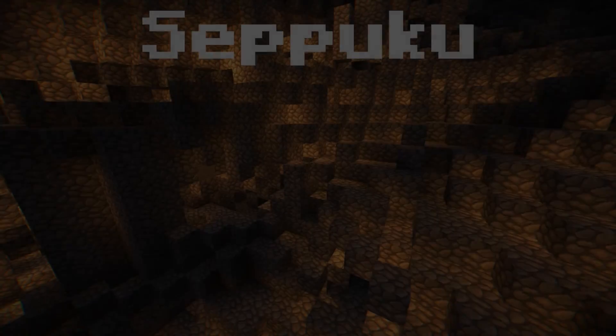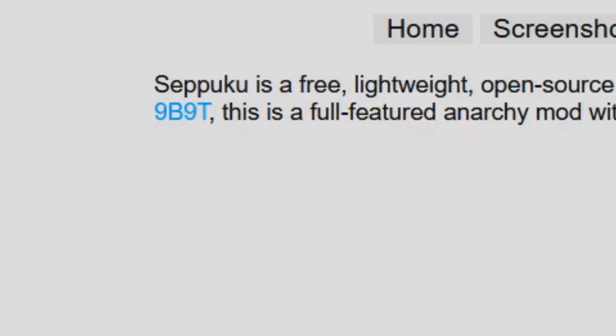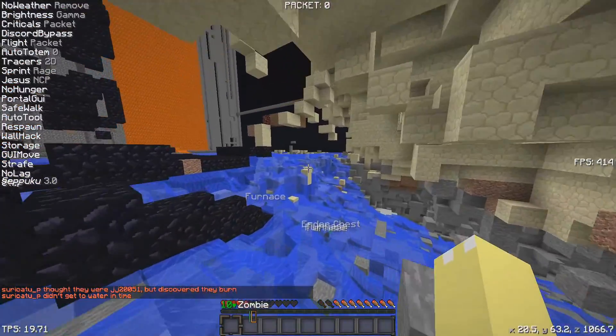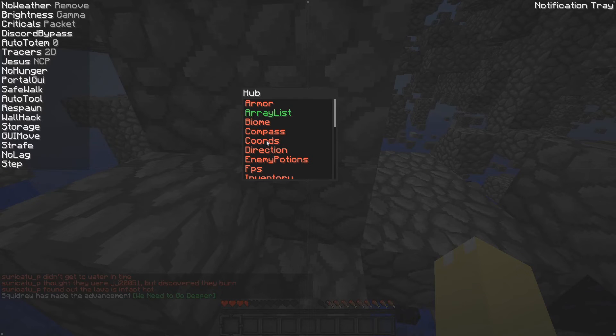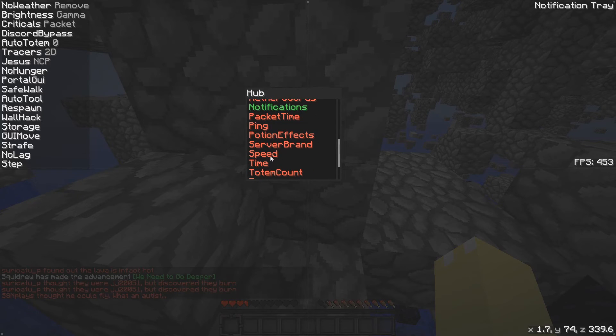No-fall catch is a very useful hack for getting out of spawn and in the nether, because one wrong step and you'll fall into a pit of lava. Seppuku is a client made for 9b9t so it's got to be good. Its packet fly is very fast, which gives it a plus. It doesn't have a click GUI, which makes it not new-user friendly. It sort of has a click GUI called the hub, but it just shows you useful information like the TPS, the lag-o-meter, your speed, and the array list.